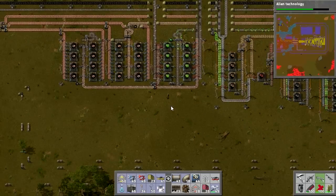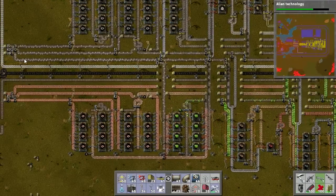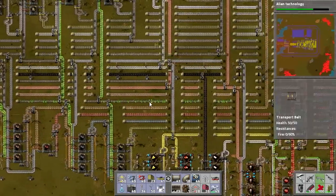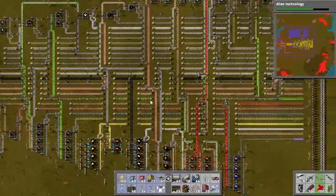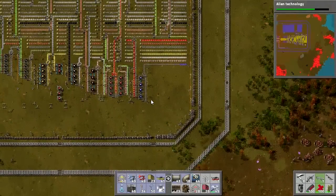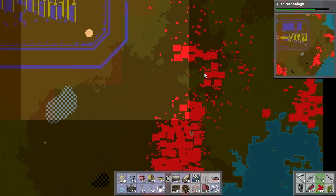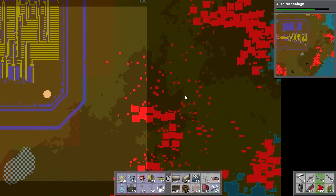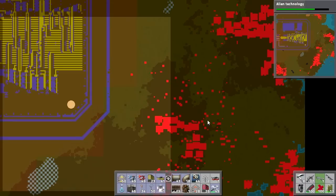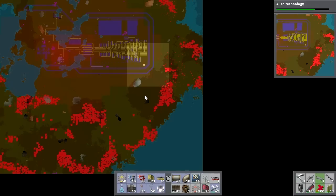We do have a little problem adding stuff to our base: we can't, because we've run out of room again. So we're going to have to go out and clear some of these aliens out. This base here is going to have to go — it's been bothering us constantly. I've been holding off mainly because the trees in the area have been making it more difficult, and I wanted to buff up our turrets more. We have upgraded turrets, so they should do a bit more damage. I'm going to have to take out this base, this one down here, and this one up here which will be in the firing line when I expand the walls.